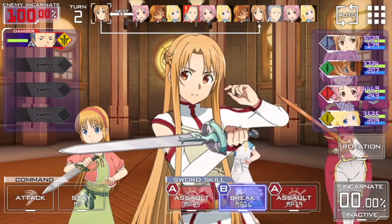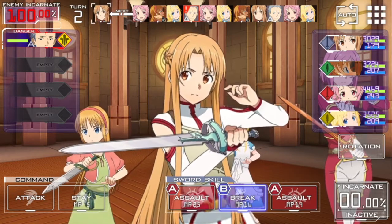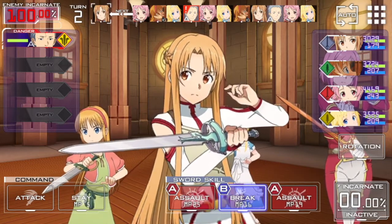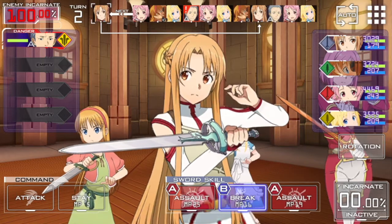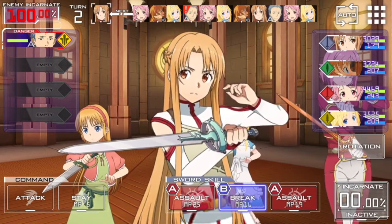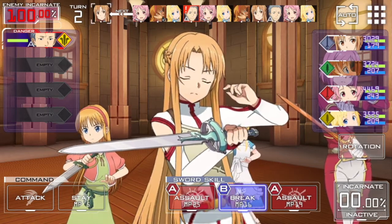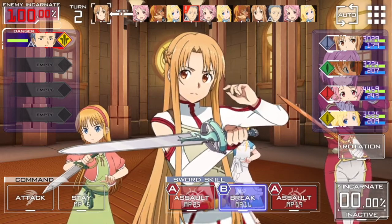Characters have a letter next to them in the turn order — A, B, etc. — so you can tell duplicate characters apart. You'll also see the enemy's HP gauge and their incarnate gauge. The incarnate gauge is basically your ultimate gauge meter, which you fill up to 100% in order to execute a character's ultimate move — these are quite powerful and usually game-finishing depending on which character uses it.